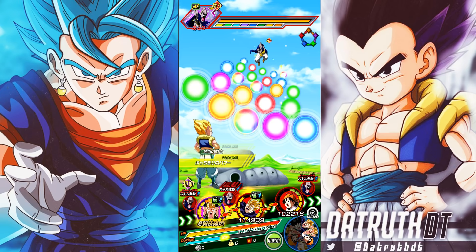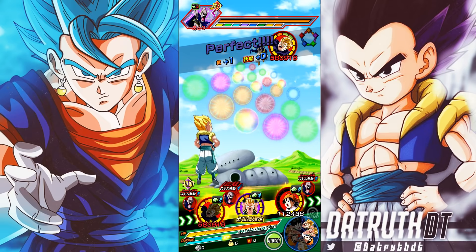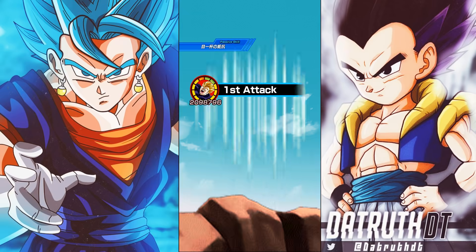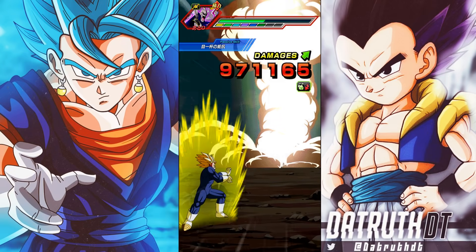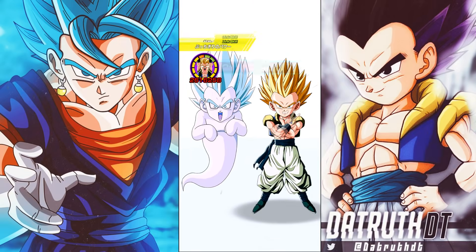Gotenks is at 133k defense and needs to be in the middle because he's getting the Innocence link from Pan. After he super attacks, his defense increases by around 65k, and he could get multiple super attacks. I'm liking him a little bit better now that I've built a proper team for him. His team might actually be better than I thought, especially with the Buu Saga support Gohan — most of the units are Buu Saga characters, and Gohan is great for this team.